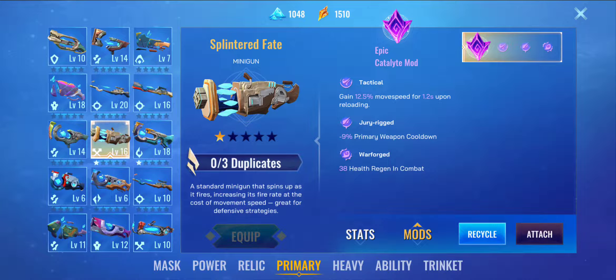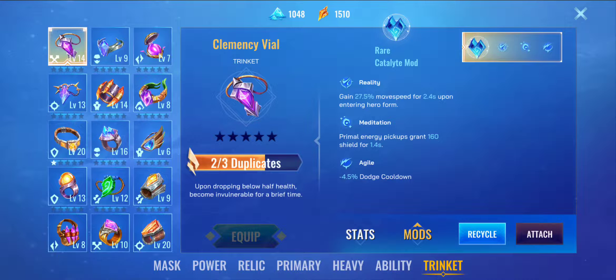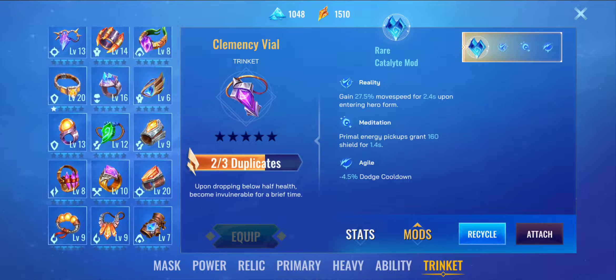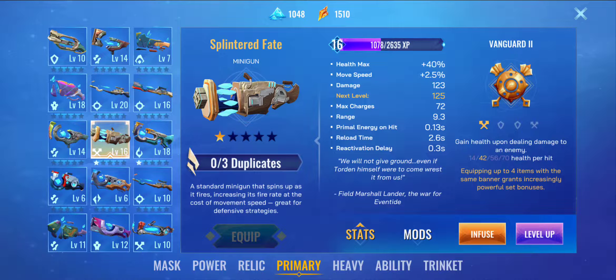So you have Splintered Fate, double vanguard for healing, Clemency Vial for invulnerability just in case you get too low, Calytex Sprint for speed when engaging and disengaging, double vanguard to keep your health really high, and Hailstorm for killing enemies from afar — if you're over walls and can't hit them, you use Hailstorm, and it's also good for taking down objectives. Overall it's a pretty solid loadout. For my Splintered Fate mods we have Tactical, Jury Rigged, and Warforged — so I'll be healing every second in combat with weapon cooldown reduction and movement speed upon reloading.